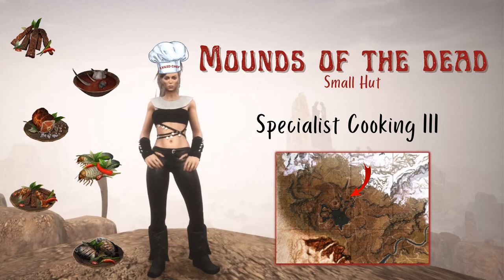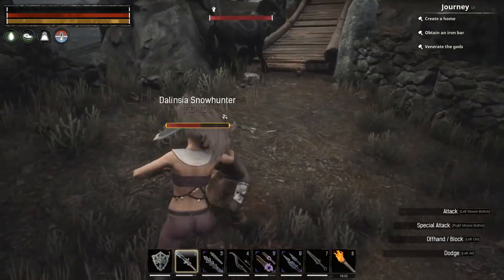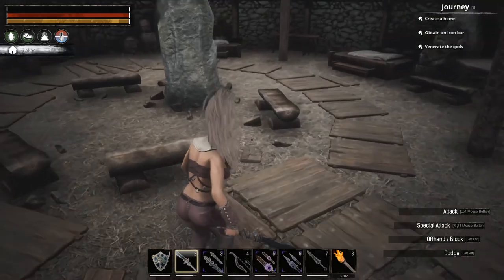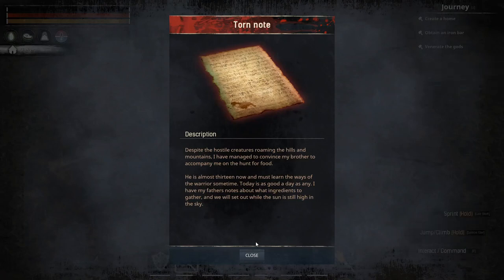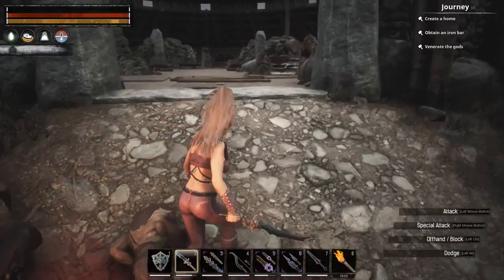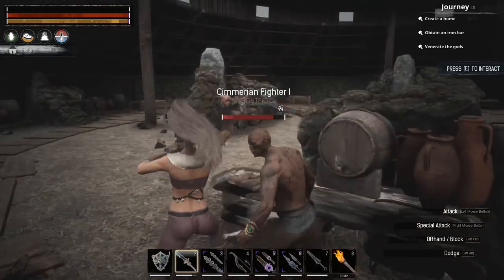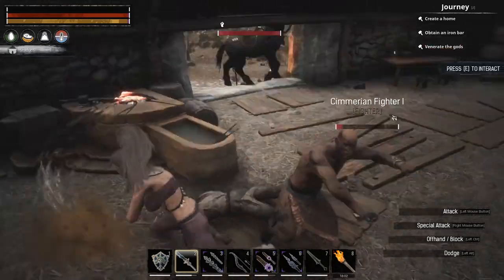The last two books are located in the Mounds of the Dead — I think of it as the small hut and the large hut. There's quite a bit of stuff you have to kill in that area to get into the huts. Specialist Cooking 3 is in the small hut and Specialist Cooking 4 is in the larger hut. Both are just inside the door on the floor, but you do have quite a bit to clear around the Mounds of the Dead to reach them.